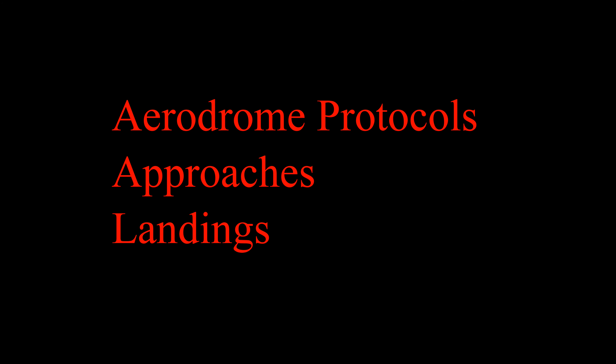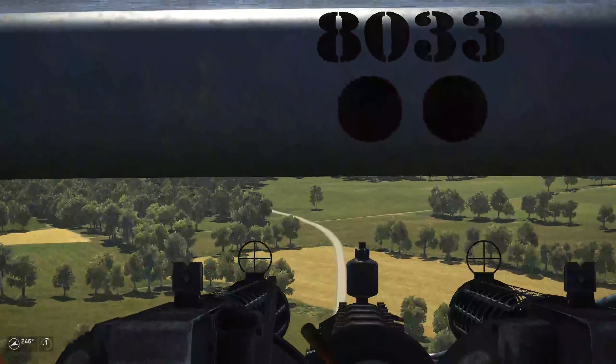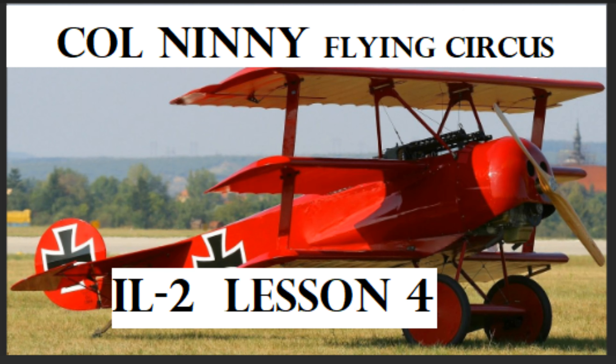We looked at aerodromes and aerodrome procedures. We looked at the approach and the landing, and the most important thing was the speed control. And in lesson four, we learn more about the performance and limitations of our aircraft.